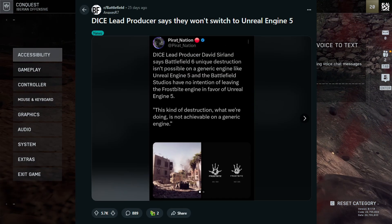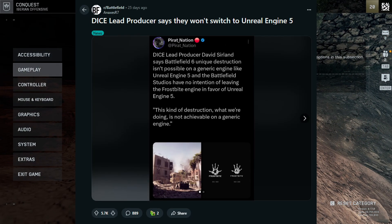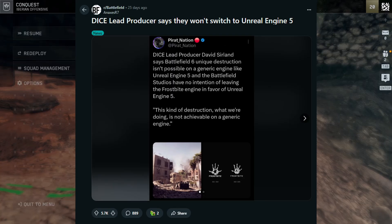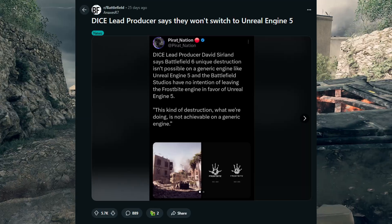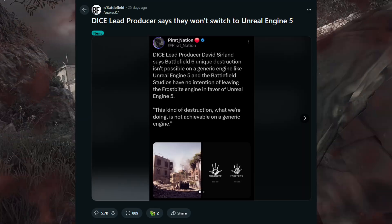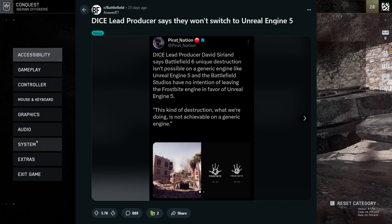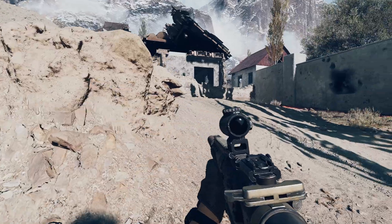So I came across this post on Reddit, on the subreddit Battlefield, and you can see here: Battlefield 6 unique destruction isn't possible on a generic engine like Unreal Engine 5, and the Battlefield studios have no intention of leaving the Frostbite engine in favor of Unreal Engine 5. They also mentioned the kind of destruction they are doing is not achievable on a generic engine. So now we know the reason.